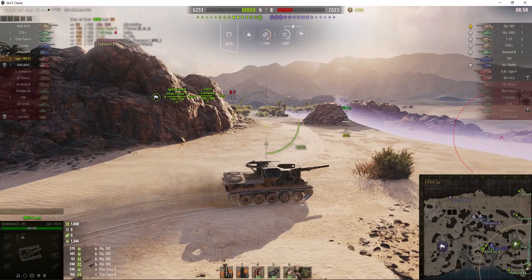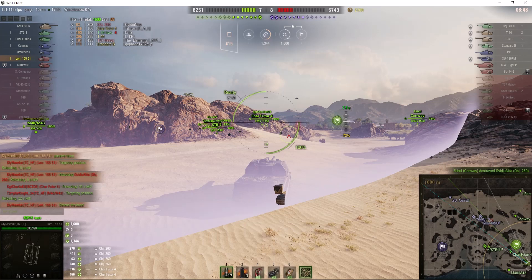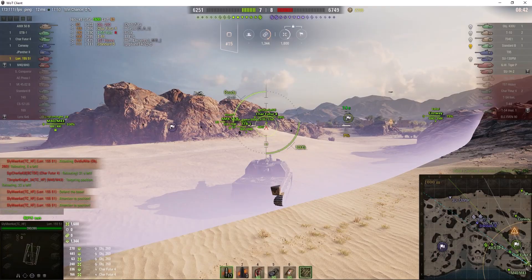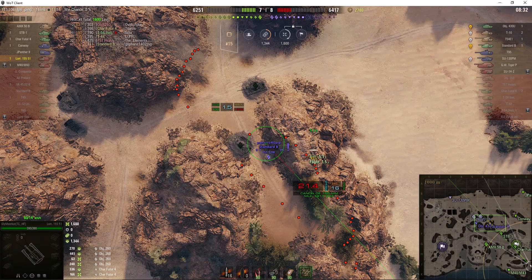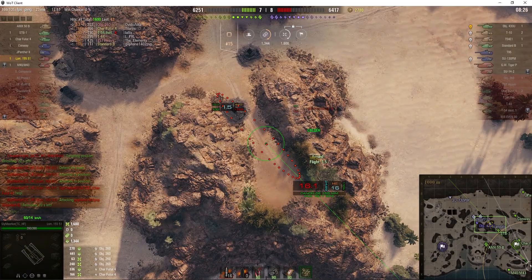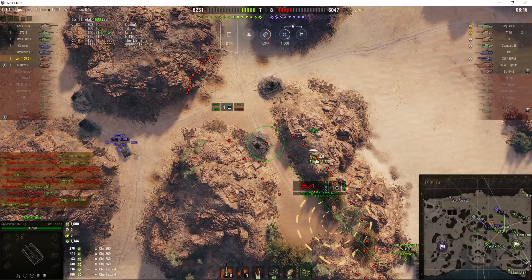This is one of those maps where relocating can be helpful, although I have a tendency to stay fairly still during these games and just focus on maximising firepower. You just need to be aware in case the enemy comes up the south end of the map. The problem with this position is those rocks get in the way and you can see a red line if you try to shoot directly through them. Trying to get a shot on that Standard B.